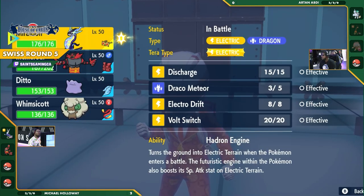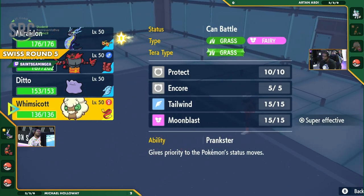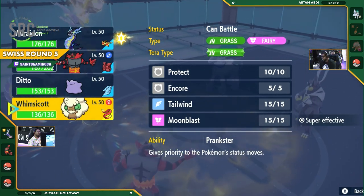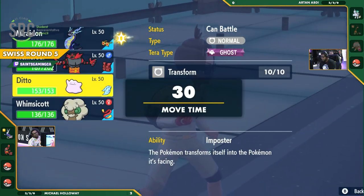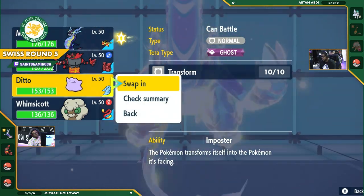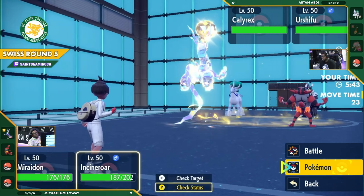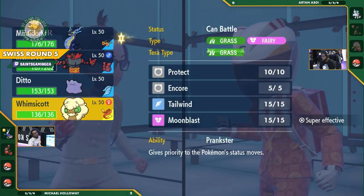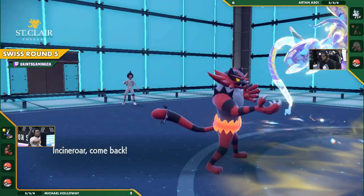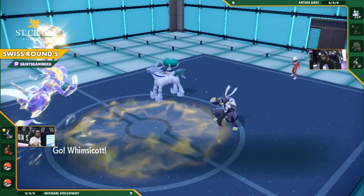Urshifu is going to be pretty fast and it's going to be running the Choice Band, moving second after Incineroar. Actually, remember — Trick Room — so it's going to be Calyrex going first. This is a Single Strike Urshifu. If this were a Water type, that would be something you'd have to worry about a bit more. But with that Ditto still in his pocket, he could threaten with Glacial Lance pretty well still.